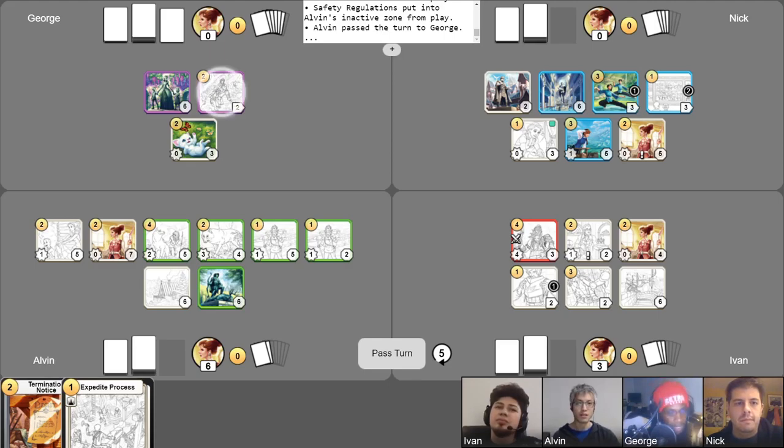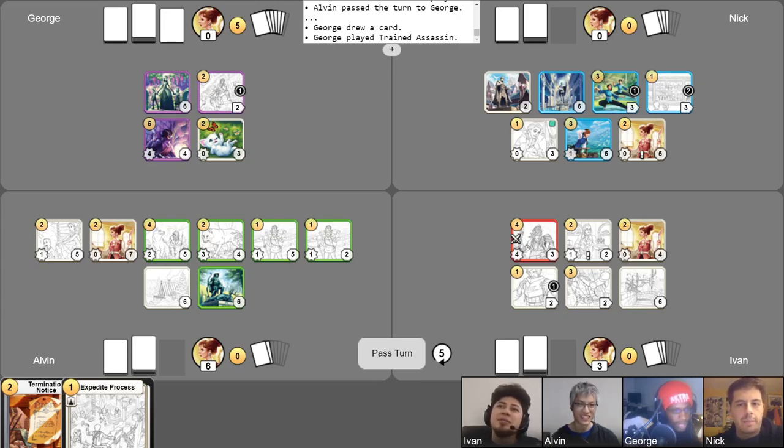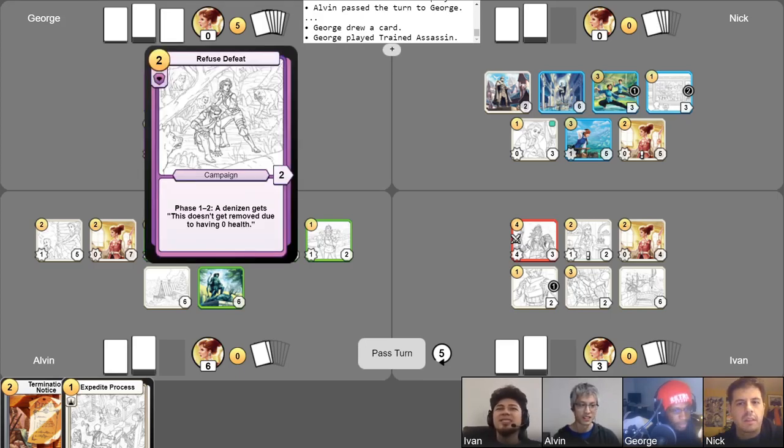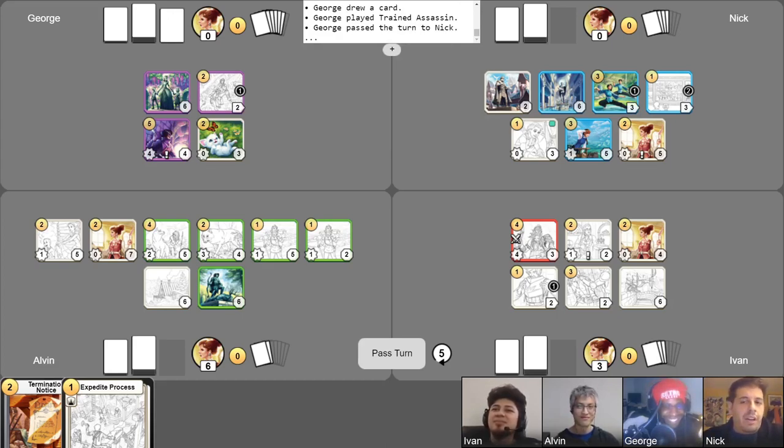Phase tokens. Free draw. I play Trained Assassin. I guess I also give it the ability that it doesn't get removed due to having zero health. That is a very scary Trained Assassin. And that's that for this turn. Not bad, George. One very scary card.